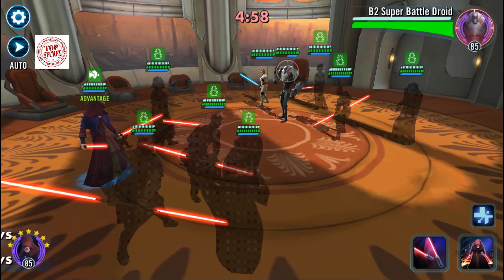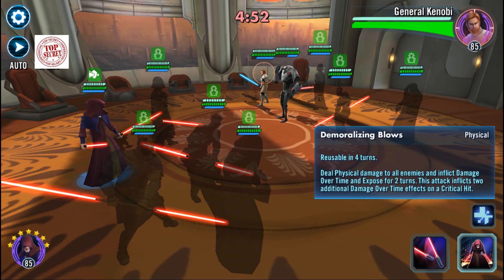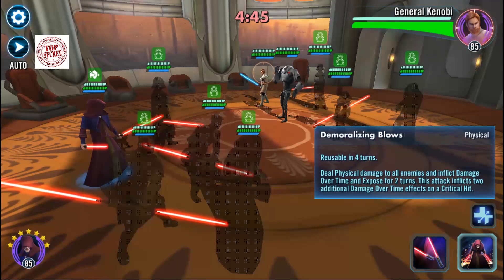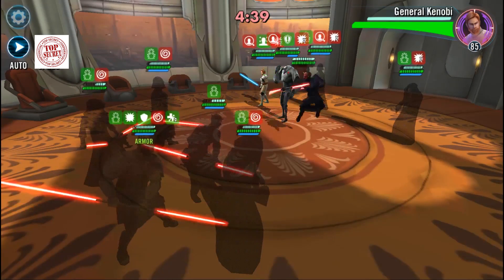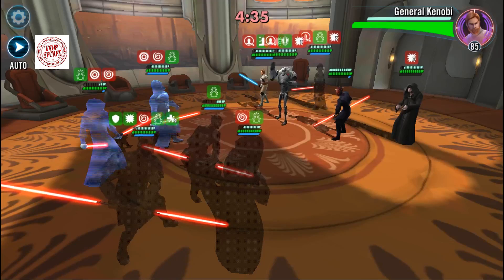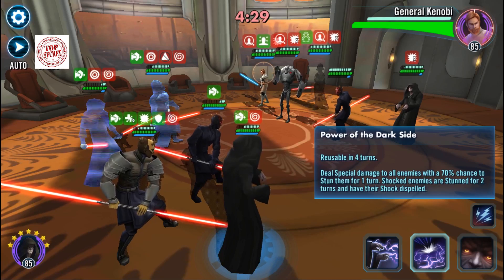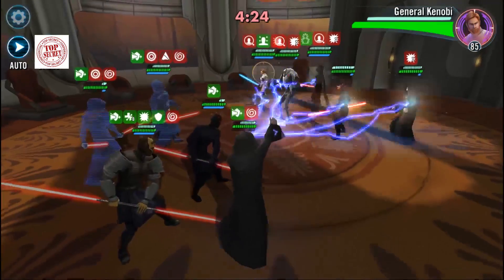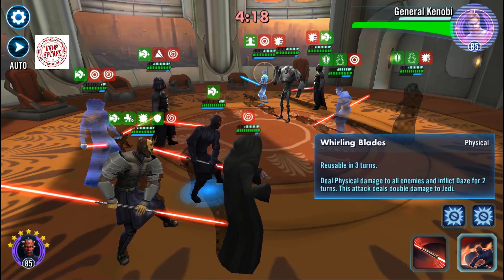Starting the mirror match — Darth Sidious almost always goes first. Right there, going first — this gives Expose to everybody dealing physical damage, and inflicts damage over time. Exposed for two turns; this attack inflicts two additional damage over time effects on a critical hit. We already have Expose and DoTs on them. Now let's see if we can get some stuns — 70% chance to stun. We got a couple. Maul's Whirling Blades deals physical damage to all enemies and inflicts Daze for two turns, dealing double damage to Jedi.